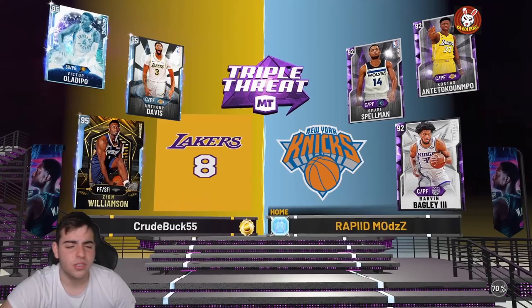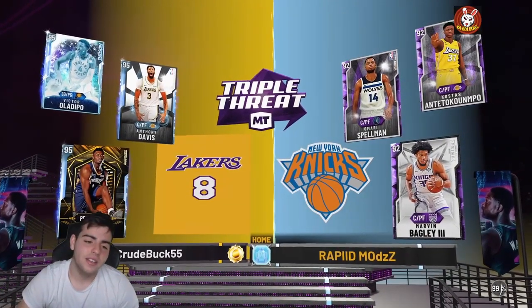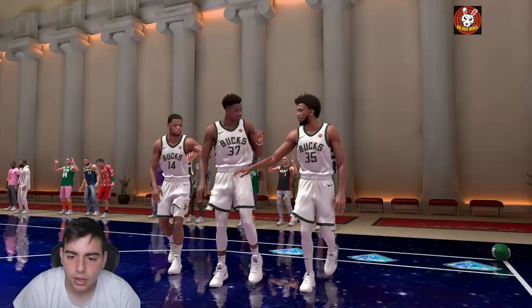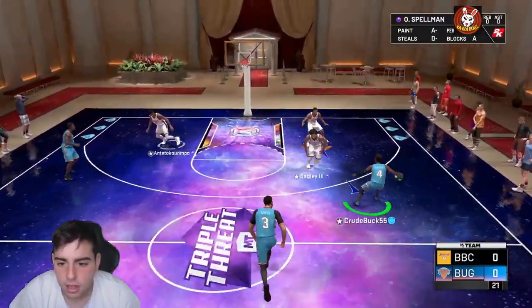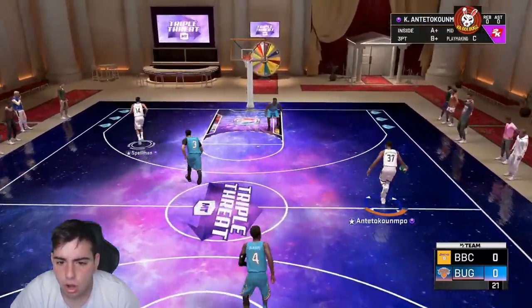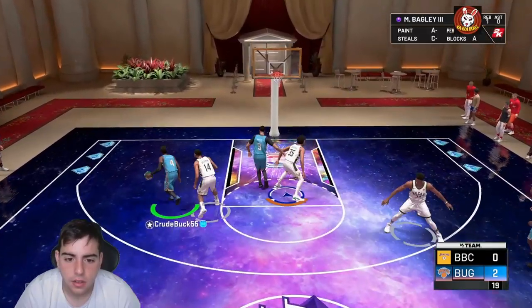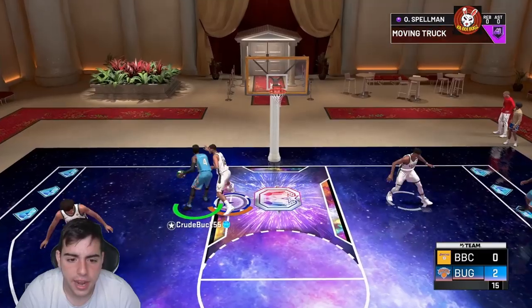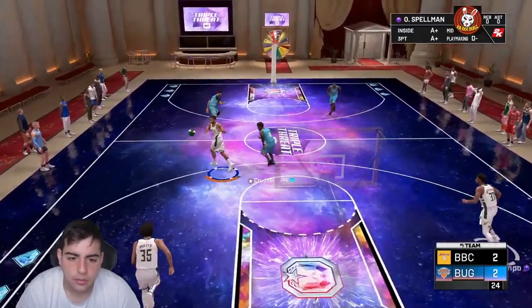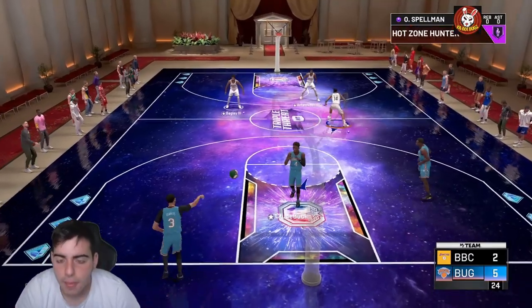Alright, here we go — I want the competition, I want the smoke, let's go! We got Costas, we got Omari, we got Marvin Bagley. We're gonna smack him. Omari Spellman's clamps — he's clamps! We're about to test Omari Spellman's jumper out. He has the range extender, he's got the gold badge, he's cheese!